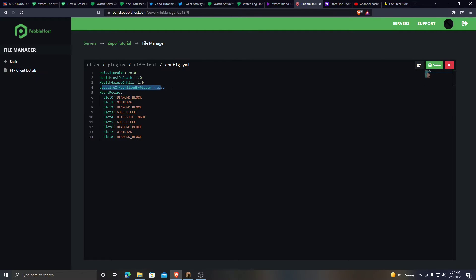This setting is for if a player wasn't actually killed by another player, but was killed by lava, a zombie, or anything like that. Just change this to true if you want them to lose health if they die in any way, or false if they have to be killed by a player to actually lose health.